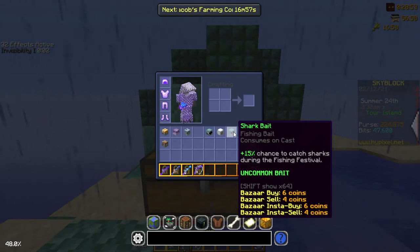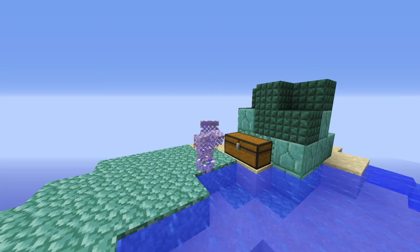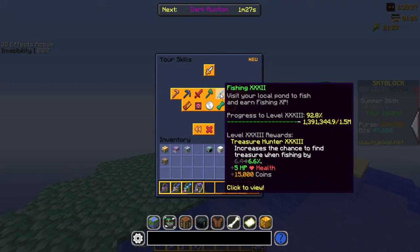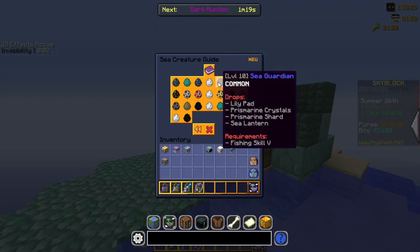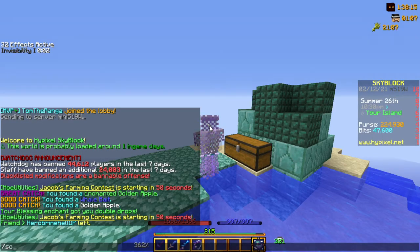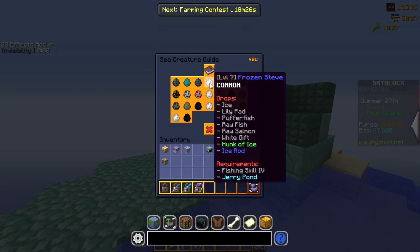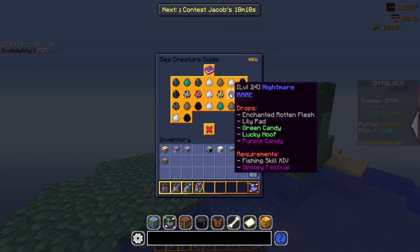Sea creatures are the best way to get fishing experience while fishing. To check your list of sea creatures, go to your SB menu, under Skills, then go to Fishing and click the Sea Creature Guide. It will show all available sea creatures and the requirements to catch them. Or you can just type /scg — short for Sea Creature Guide — and it will pull the guide right up. As you level your fishing skill, you gain access to more sea creatures with higher rarity, better drops, and higher fishing XP.